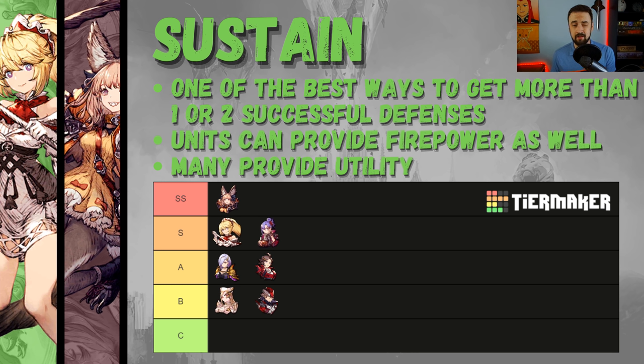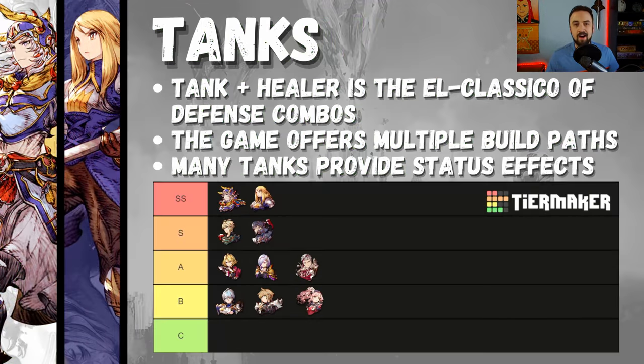You should bring sustain on guild wars defense most of the time. Now let's move on to tanks — the other half of the classic combo. If you're confused about what to run on guild wars defense, it's hard to go wrong by just throwing your best tank and your best healer out there with someone who can do a lot of damage. I've even seen two tanks and a healer work sometimes.